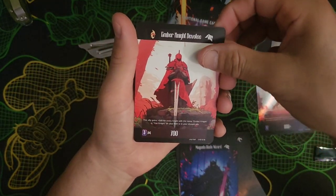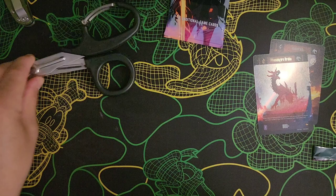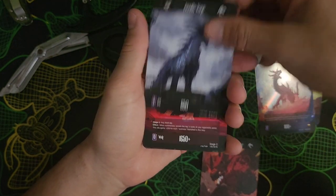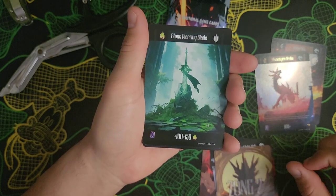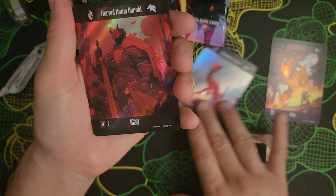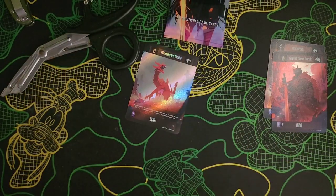Also pulled Magenta Blade Wizard, Ember Knight, and Garnet Flame Herald. While the other person stepped away to take a call: Inferno Rampager, Gentle Vayu, Crystallized Ruby Wolf, zone 2 card, Stone Piercing Blade, Amber Pixel Shaman, Garnet Flame Herald, Ocean Knight, Exiled Earth Knight, Dark Portal Knight.